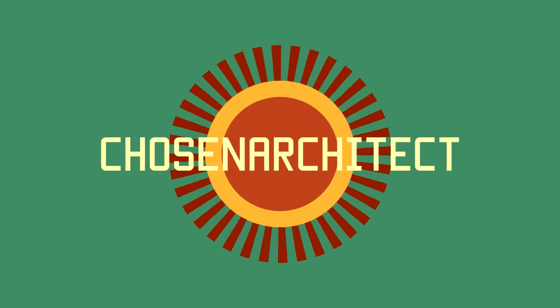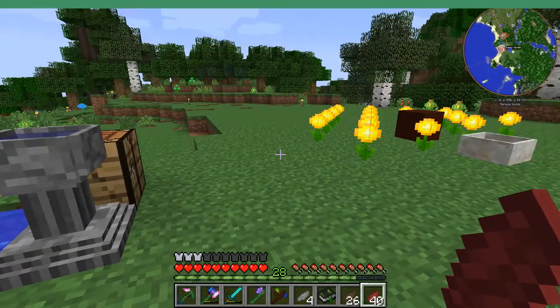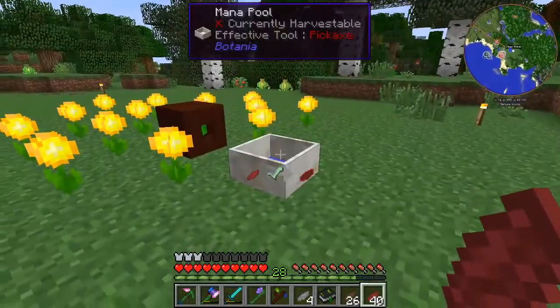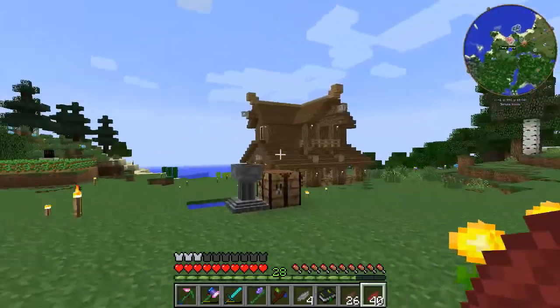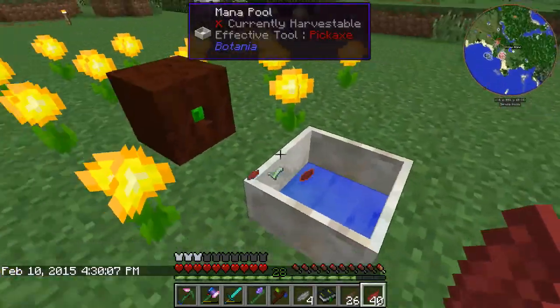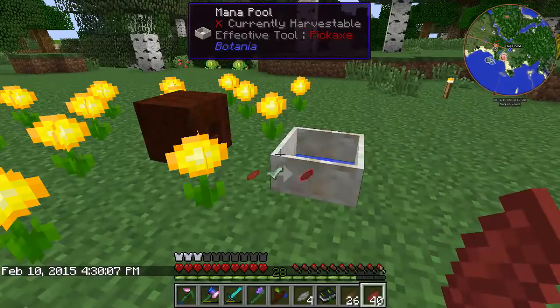I am Chosen Architect. Alright guys, welcome back, this is Chosen Architect, and so far I have enough mana in my mana pool since we were working on Botania last episode to go ahead and get working on some Endo Flames.